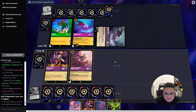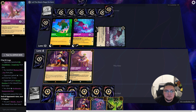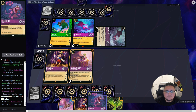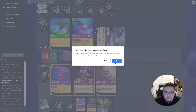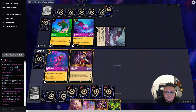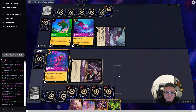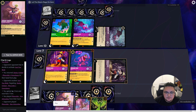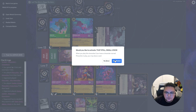We're at six ink now. I think we want to play our Snake and bounce back our Jiminy, then quest our Pinocchio.